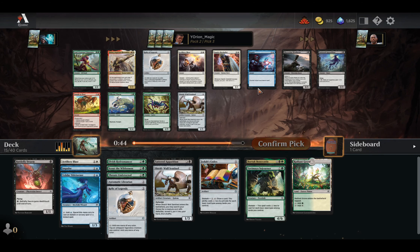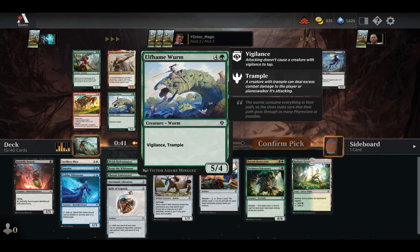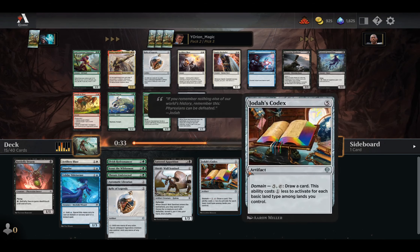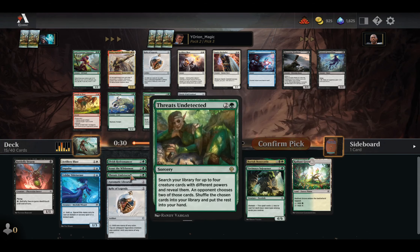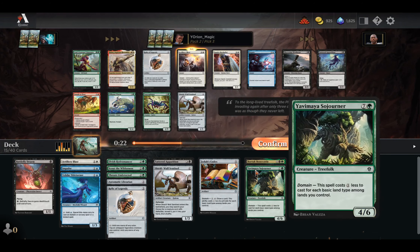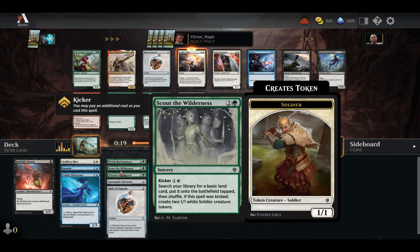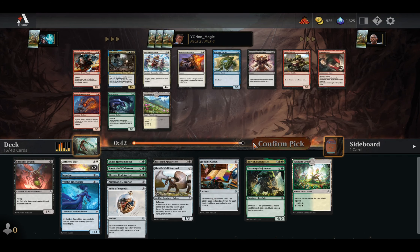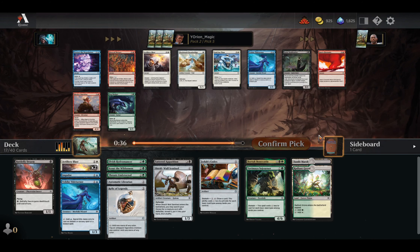We've got another Artillery Blast. An Elf Hamworm is just a top end. I like taking Blast for the fact that we are pretty light on the removal side at the moment. Leaf Crown Visionary is kind of cool, but we only have one Elf — Elvish Hydromancer. Let's just take Artillery Blast. A Sunlit Marsh is perfect over a Bog Badger or Phalanx. And here we have an Outrider — pretty good. We'll take that over a third Artillery Blast or an Eerie Soul Tender.